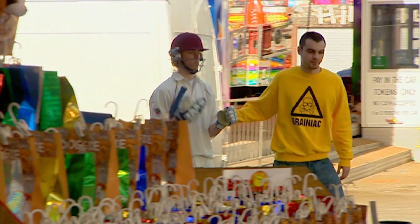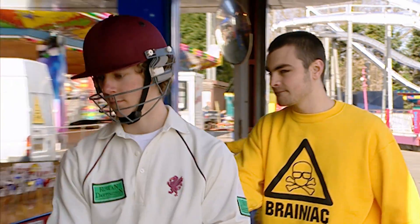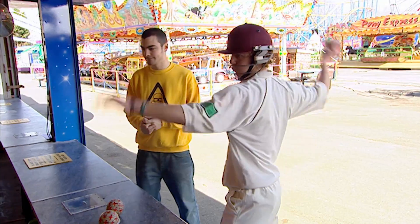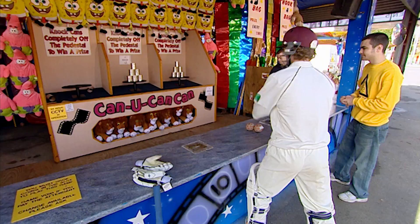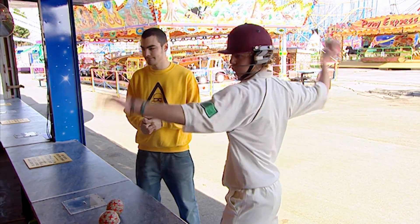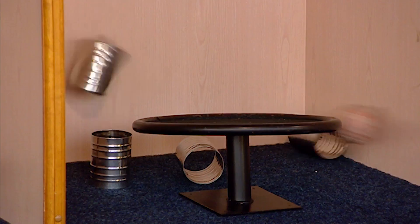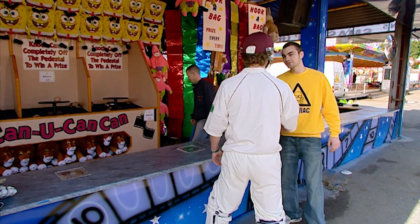And if all else fails, here's the best tip of all: take an expert. Forget the physics — bring on a bowler. A fast bowler, courtesy of Somerset Cricket. This guy can throw the ball at 90 miles an hour and he can hit a two-inch wide cricket stump from 30 metres. He shouldn't, therefore, have a problem hitting 16 cans from 3 metres.